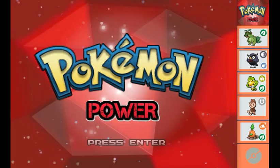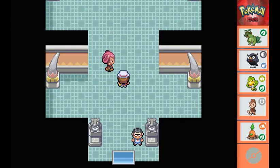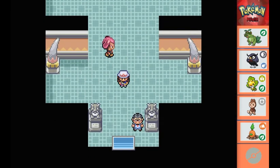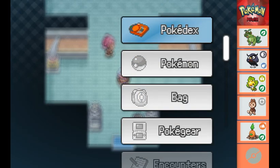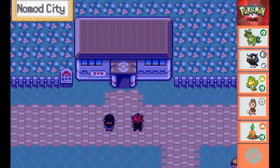Hello everybody, welcome to another episode of Pokemon Power Nuzlocke. Let's get straight to it then. Last time we beat the first gym leader who uses dark types, and unfortunately we lost our little Clover.